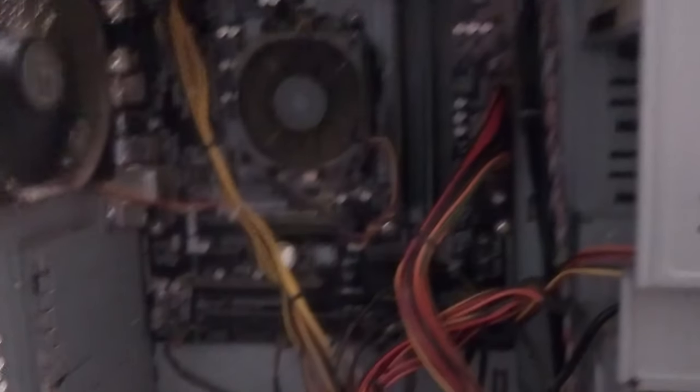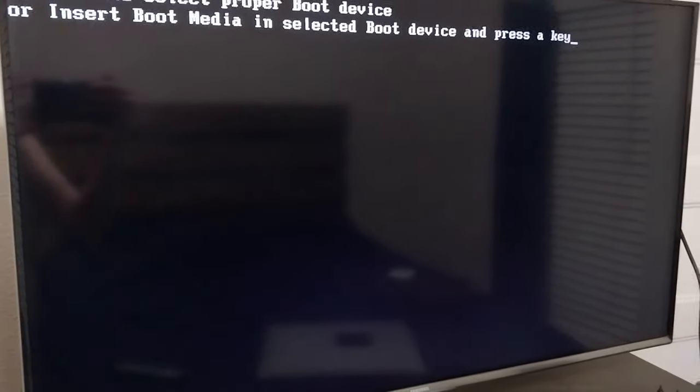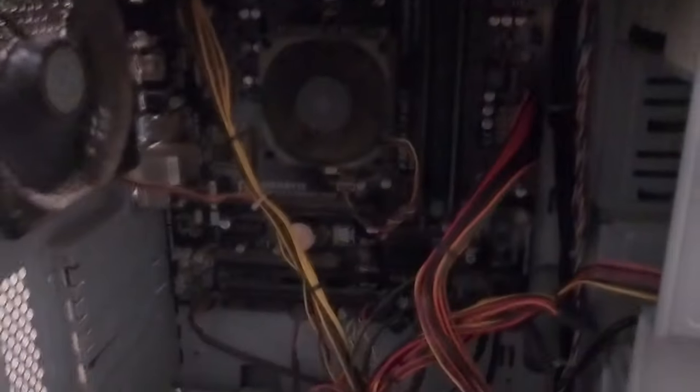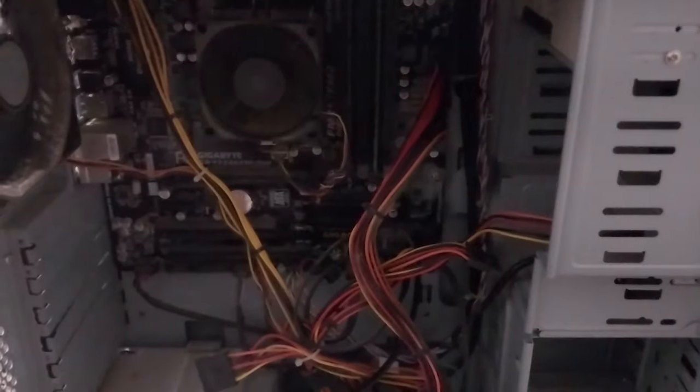Oh, wrong button — see, it does turn on. Got to turn on the TV, but you'll know why in a moment. So it does have a hard drive in it, so there is something in there — we'll dig into that later. See, it's running. I don't hear any squealing or anything in there. Actually, I don't think there's a hard drive in it, but it does have a processor, memory, and power supply.